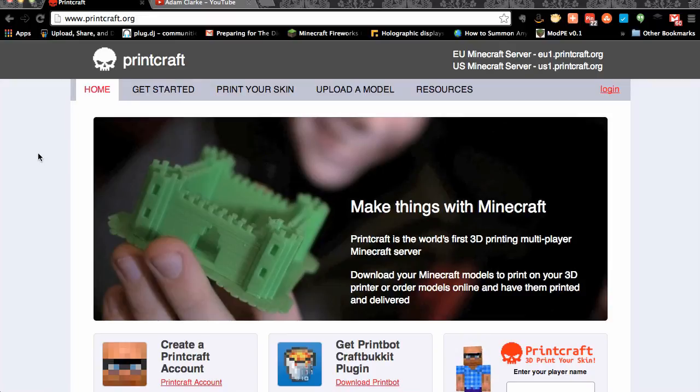Printcraft is a website and also a server where you can make 3D models using all the Minecraft tools we're familiar with. Once you've done that you can export it and use your own printer, or send it off to a print service to get your model printed out in 3D using a 3D printer. First things first, we need to go to printcraft.org.